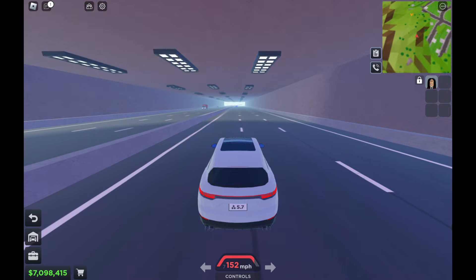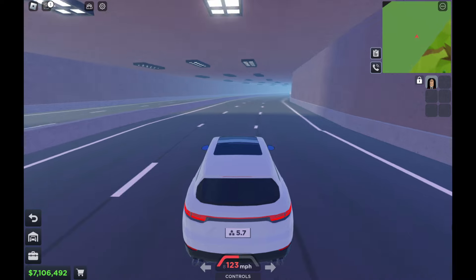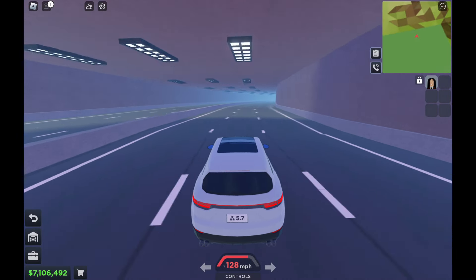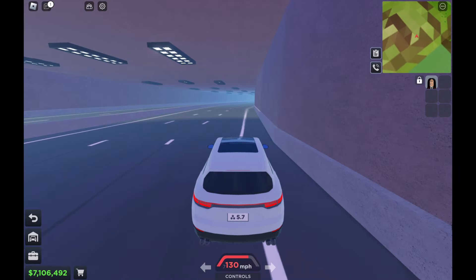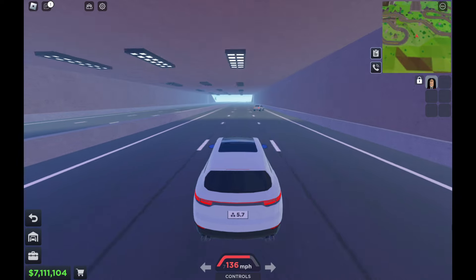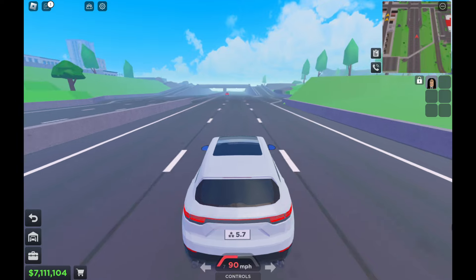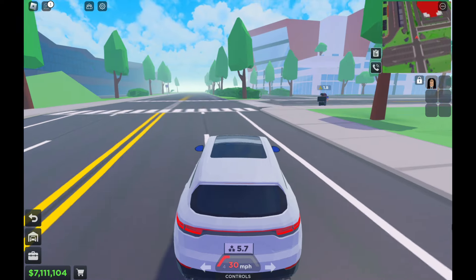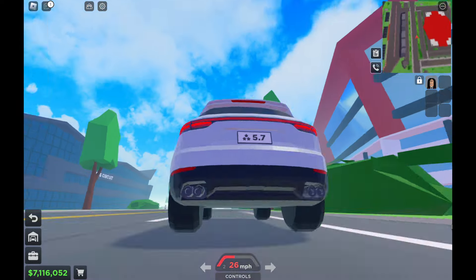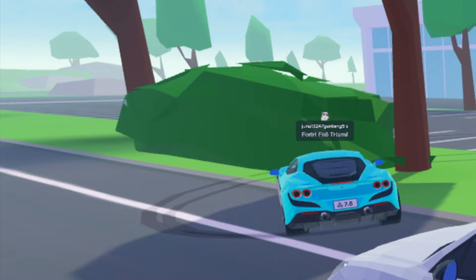152 miles per hour — not bad, it's quite fast. But it's all good. Even though it doesn't push the 8th gear — if it's an 8-speed gearbox, why did it top out in 7th gear? There might be gear issues. And there's a guy with a Ferrari FA Tribute too — nice.